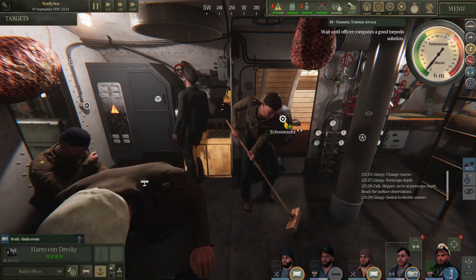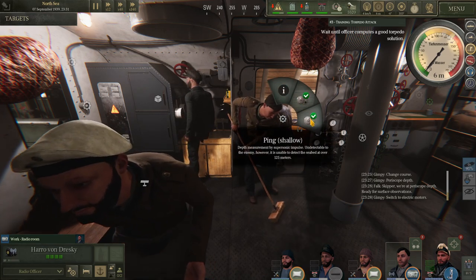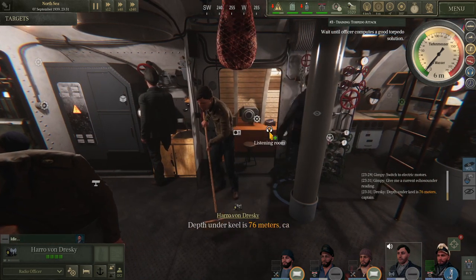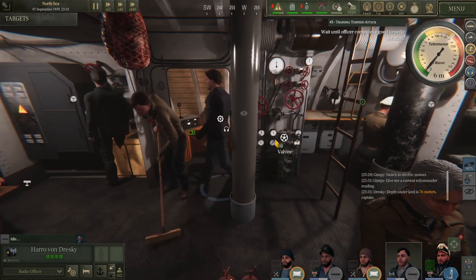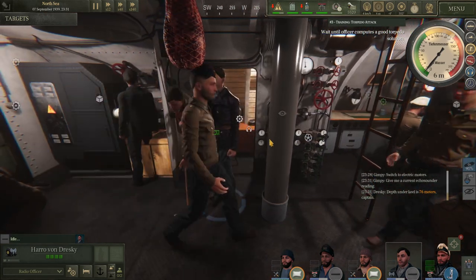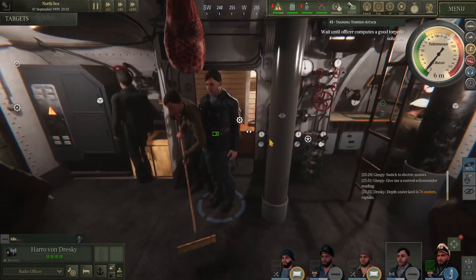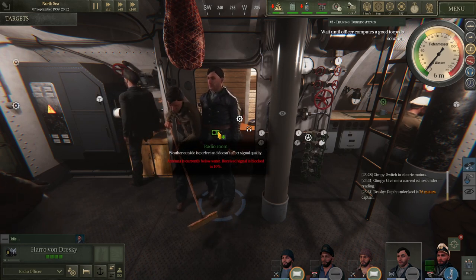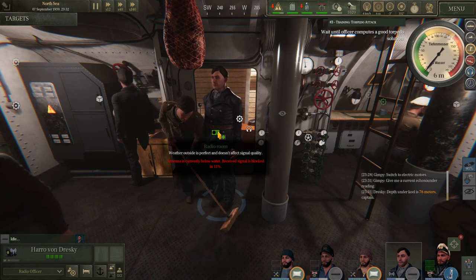Where's R2? Do your job! Ping shallow. Yes sir. Depth under keel is 76 meters. I asked for a ping. Sonar below water — receive signals blocked. So where's the echo sounder?